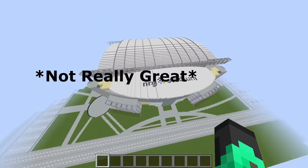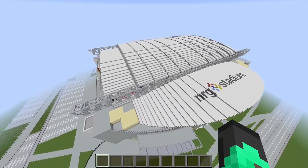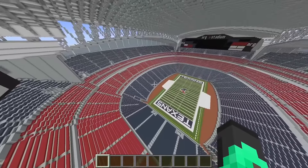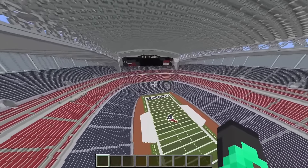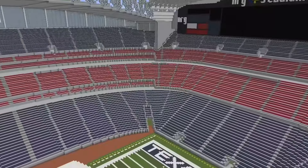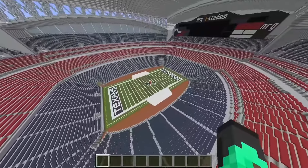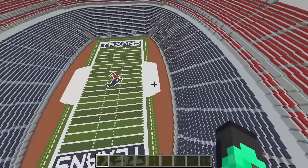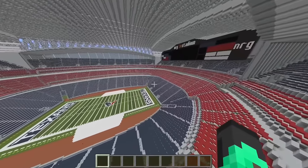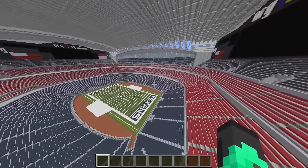Next up we have NRG Stadium — aka 'Not Really Great' Stadium — of the Texans, named in honor of their coaching staff over the years. From the outside it's kind of bland. Inside, this gray is really hurting my eyes more than watching the Texans play. This red stripe here is honestly the only reason the stadium isn't horrible — it gives it a little bit of color. I don't know what's going on with these sidelines but they're looking worse than Bill O'Brien's trades. Not the worst stadium but not really that special.